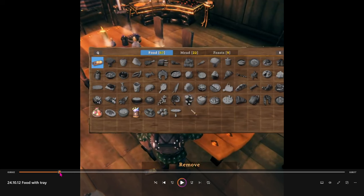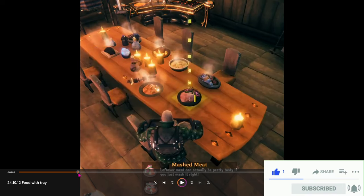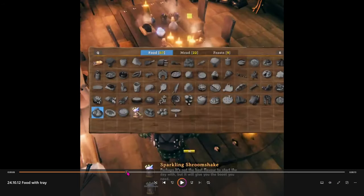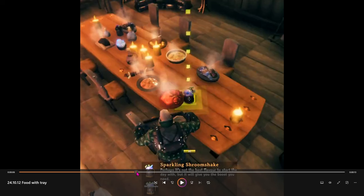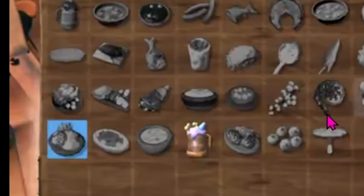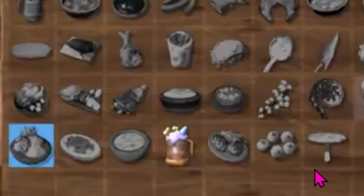As he goes along, he highlights some of the names of these things he's sitting down, and some of these are kind of new. The first one is mashed meat — it says leftover meat can actually be pretty tasty if you just mash it right. The next one he highlights is the sparkling shroom shake: perhaps it's not the best flavor to start the day with, but it'll give you the boost you need. It looks like several things are new in this bottom row, including a new mushroom and some new berries.